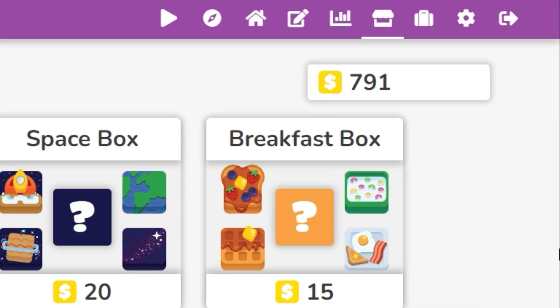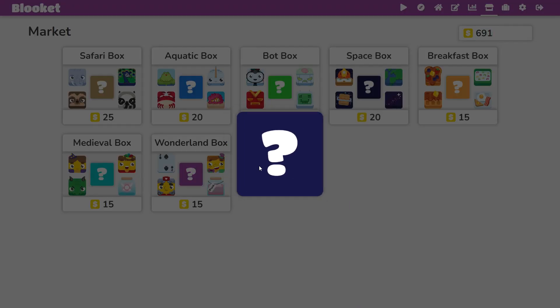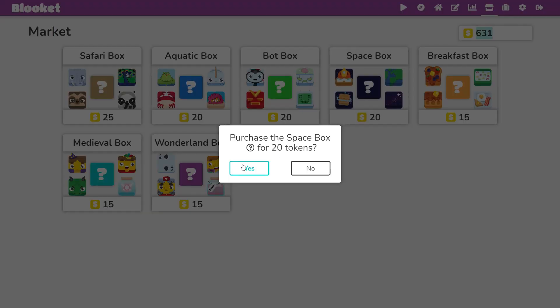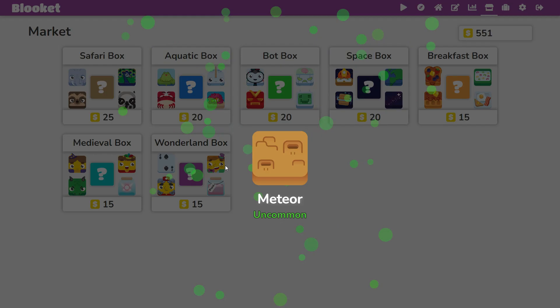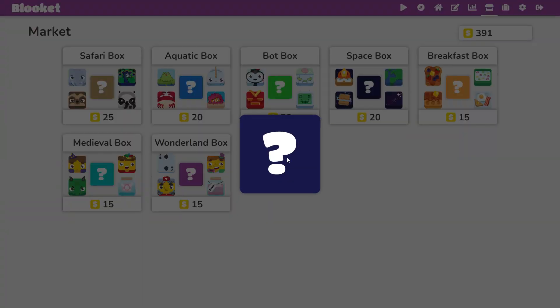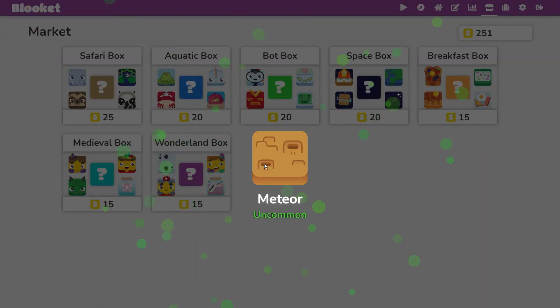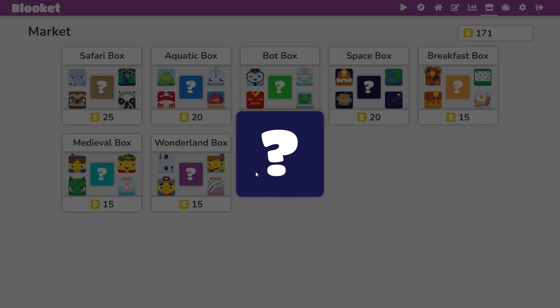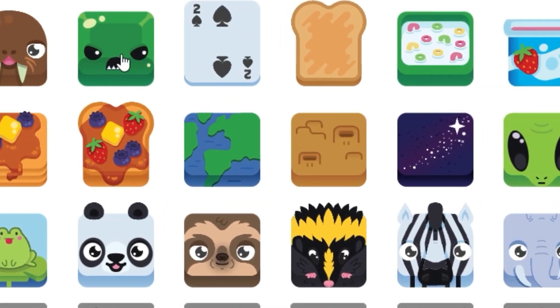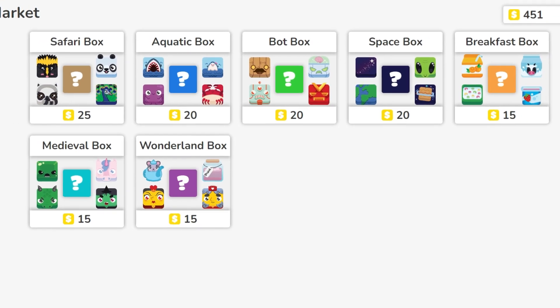That was round one and you already saw how good our luck is. Let's sell all these duplicates and get back to round two with 791 coins. We didn't get anything good that round, but we still have duplicates to sell, which means more chances for another chrome.